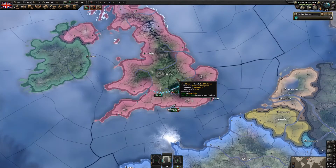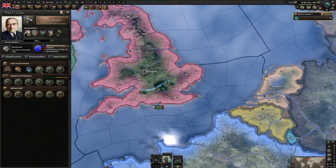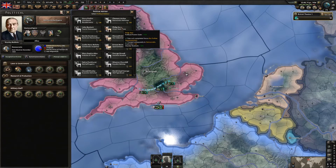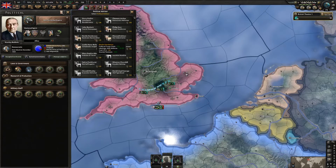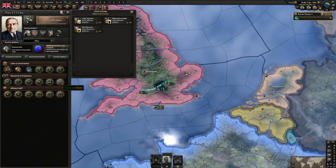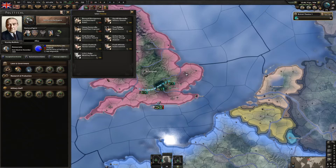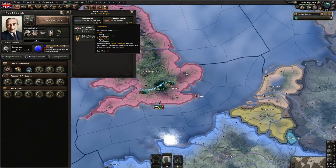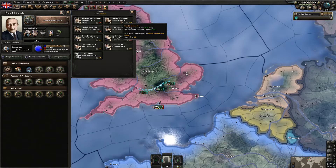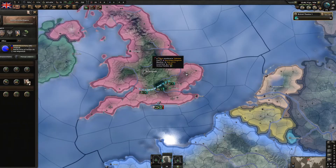Everything went well. We now have enough political power to hire a political advisor. We could get this guy because he won't leave if we change ideology. However, we're going to need military experience and the lighter aircraft designer. For now our best choice is Harold Alexander to get that small military experience bonus - you may not need it.